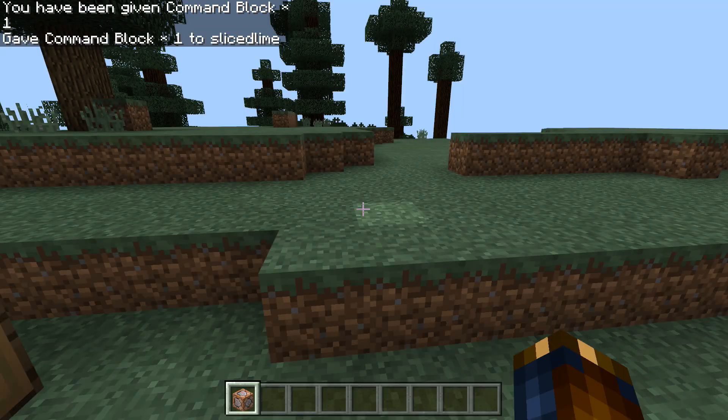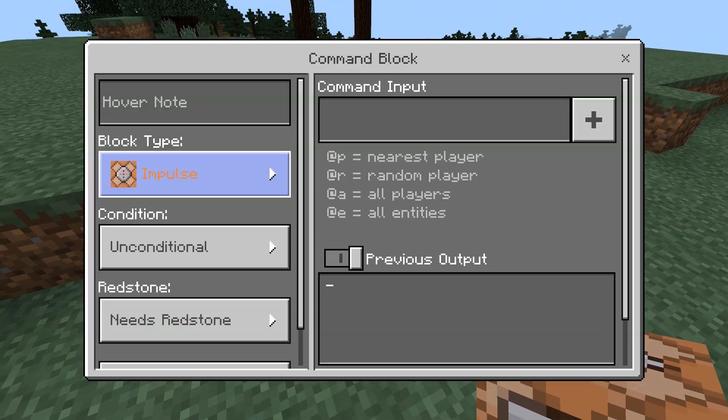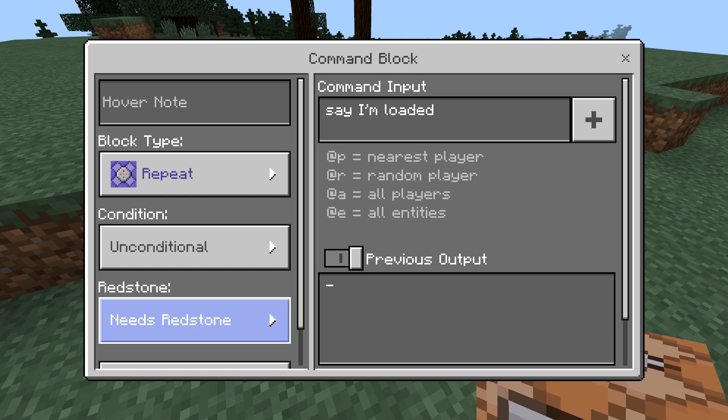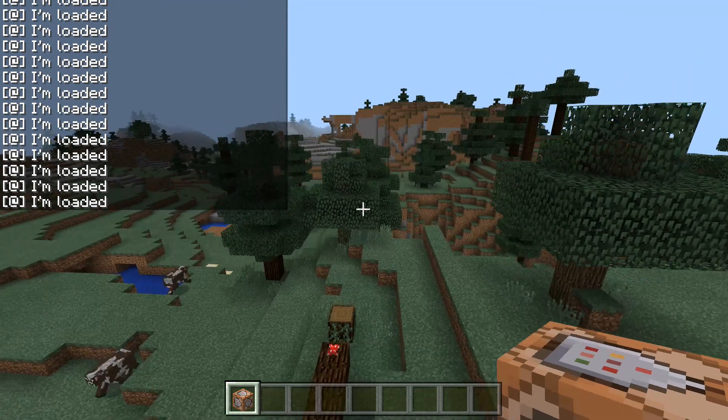Commands now execute correctly even if your cursor is not at the end of the line, and previous versions had some ghost block issues with different use cases for the /fill command — those have been fixed. Many commands also show a better result message when you execute them, and the /help command now displays the command description properly.